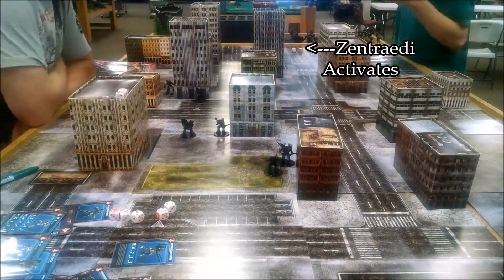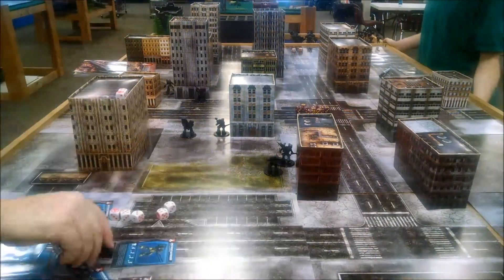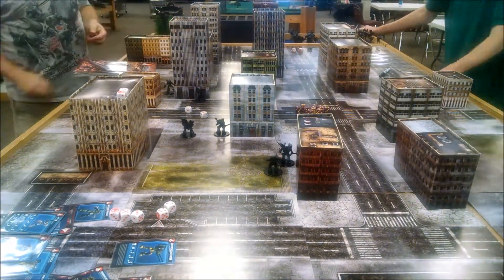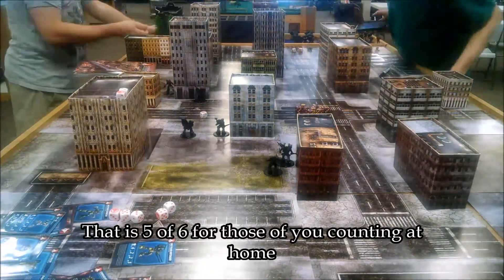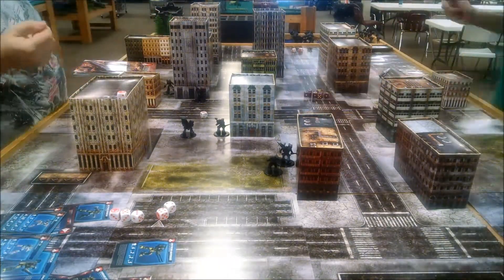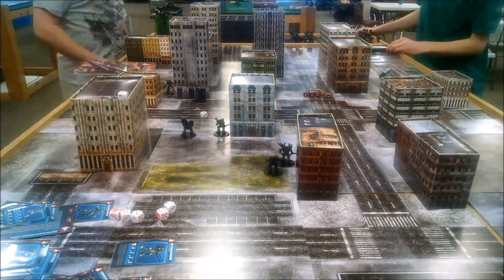JM activated his pod squads and moved them to cover Grail from the oncoming Valkyries, but he only blocked line of sight from my board edge. My Valkyries came on next and I spent a couple command points for Fulker to move faster. Grail was not protected on the other side, and Fulker went 30 inches getting behind Grail, setting up a perfect crossfire. The Valkyries launched missiles at all the battle pods they had crossfires on, but JM made anti-missile save after anti-missile save. Fulker targeted Grail with everything — including his head lasers — and Grail just disappeared under the hail of fire. Nothing remained.